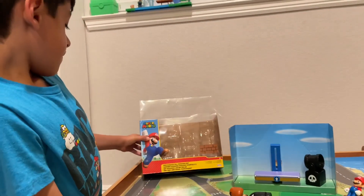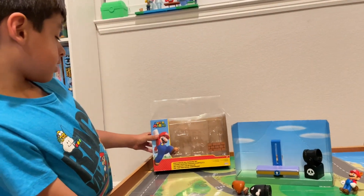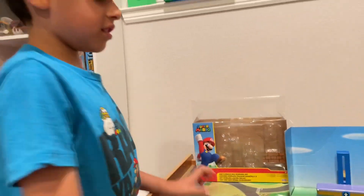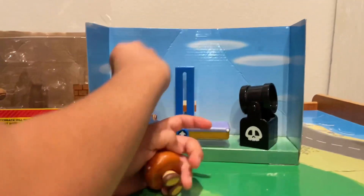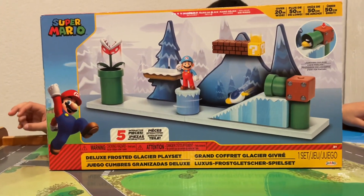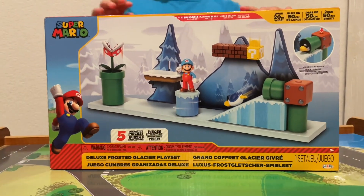That was the Switchback Hill Diorama set. Next, we have the Deluxe Frosted Playset. Let's open it.